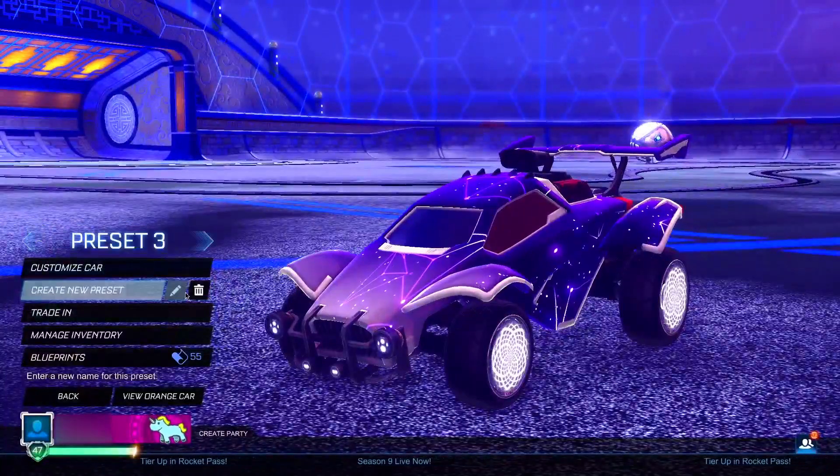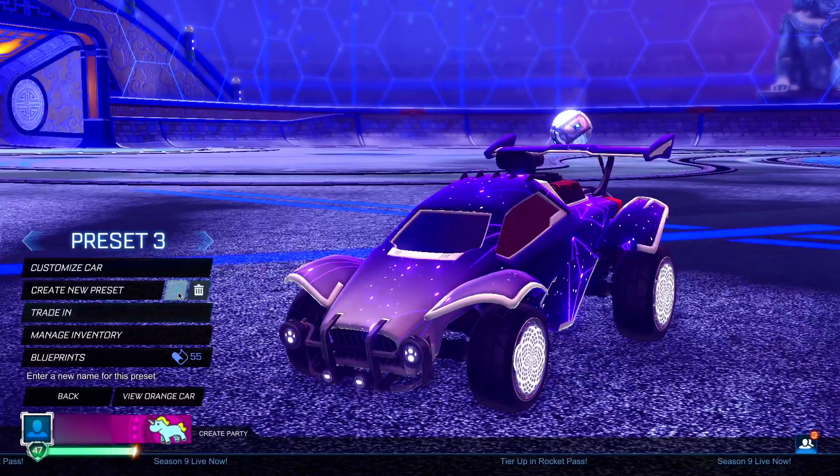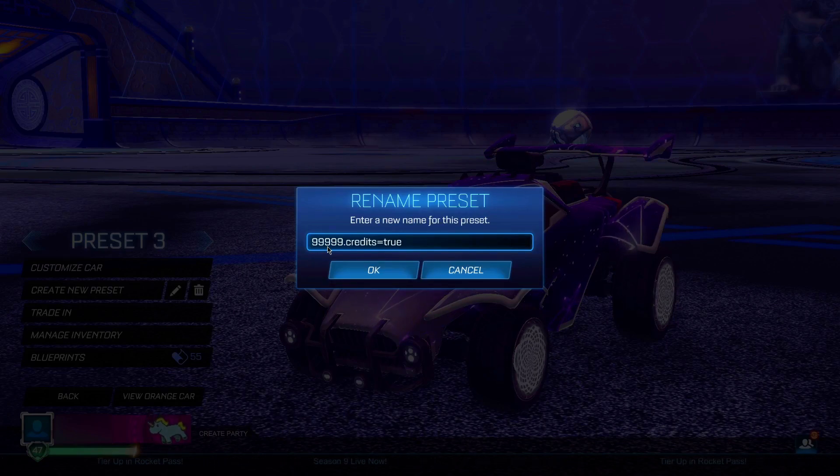For the very first step, head into your garage and create a new preset. With this brand new preset that you've just created, go ahead and rename it. You want to be typing '99999.credits equals true' — as you guys can see, that's exactly what you want to rename your preset to. It has to be exactly this, otherwise this will not work.